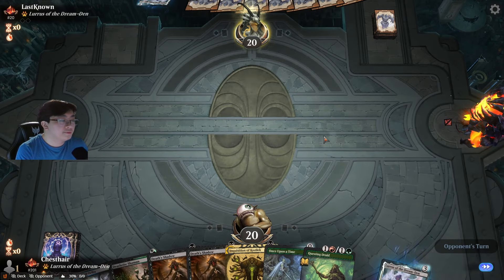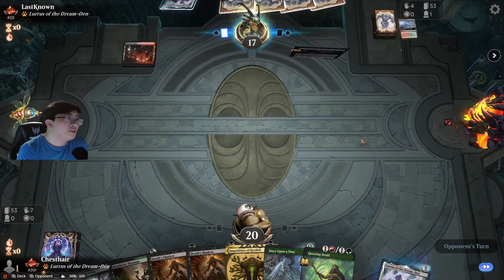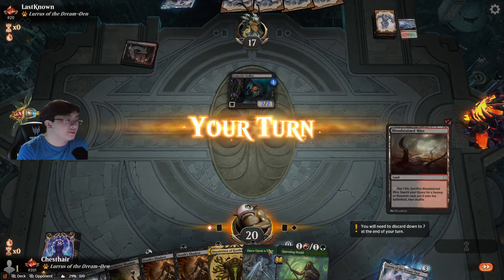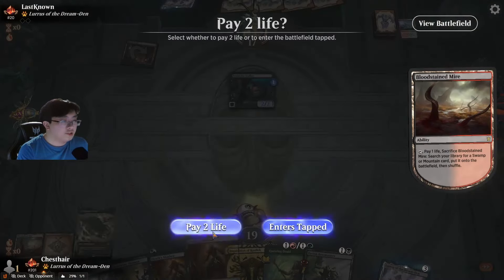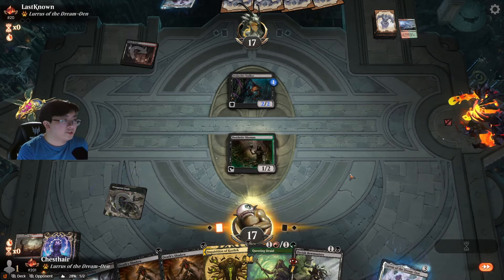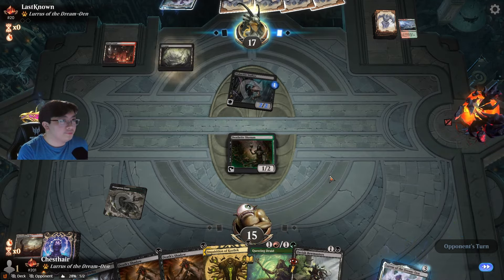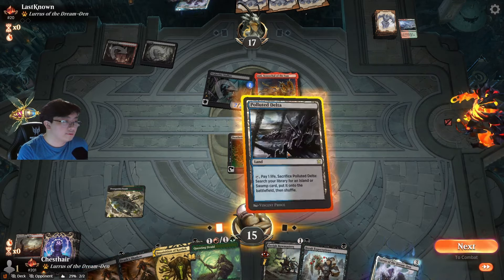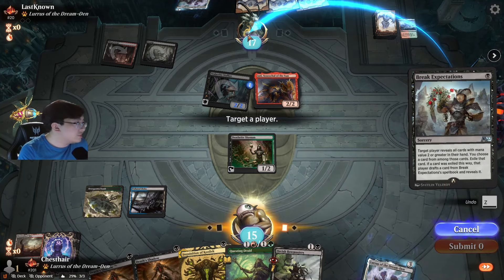Alright, this is keepable. If they're on Dragon's Rage Channeler, I don't think I want to bring in Pick Your Poison against this deck. I can't — the Bowmasters here. Let's just lead with the Deathrite Shaman. The Inquisition could be used when they rebuy the Lurrus. That turns off Inquisition of Kozilek. Maybe I still Break Expectations here — this doesn't discard.